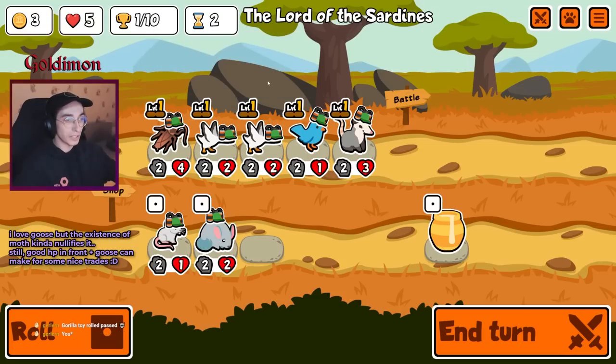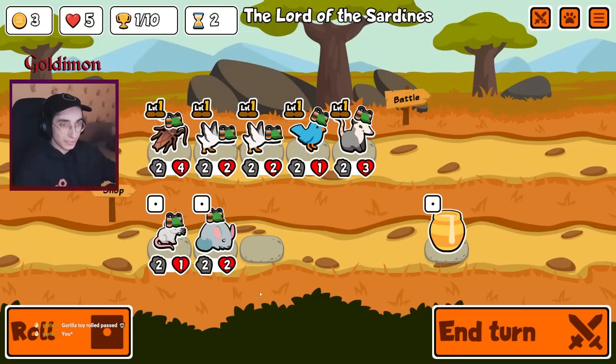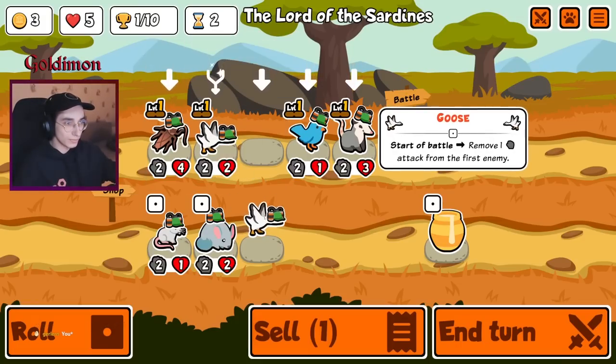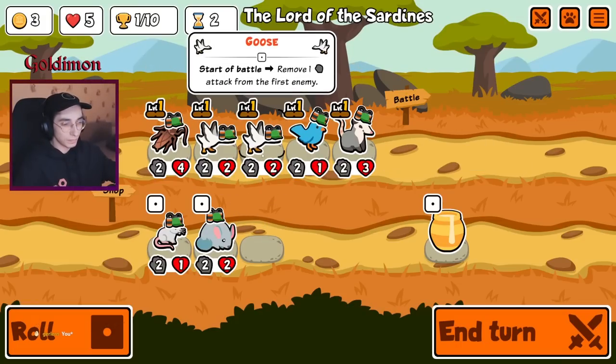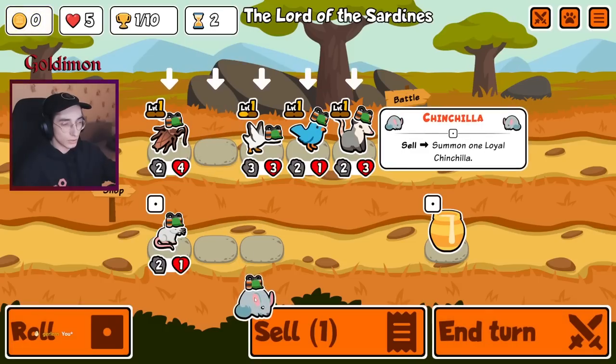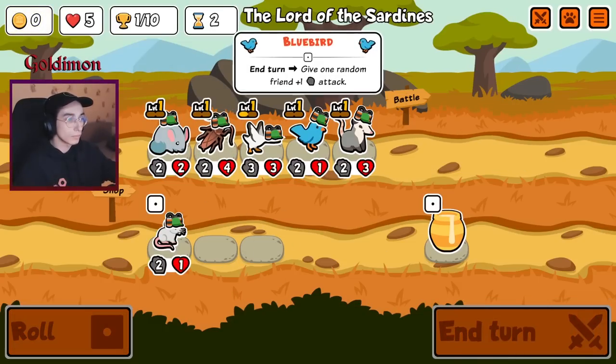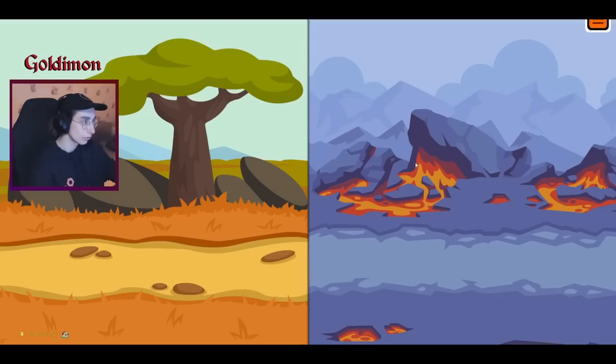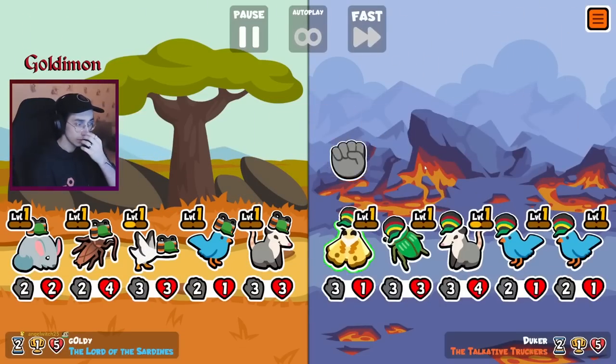We've got the Goose as well for the white or black challenge. Just keep the unit — I guess we're just going to keep the Goose. Sure, let's do this. Let's sell it next round. I don't want to roll now. Maybe we can get that — just an extra roll, an extra chance to get the Hedgehog.